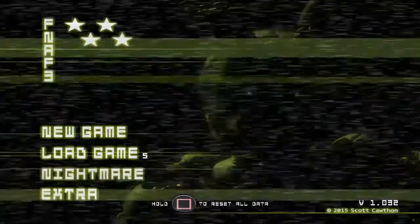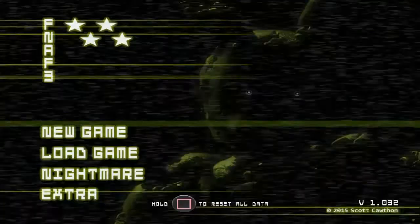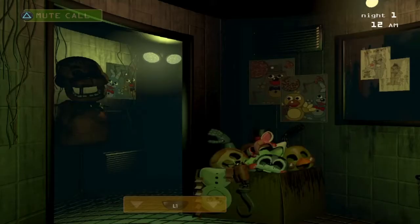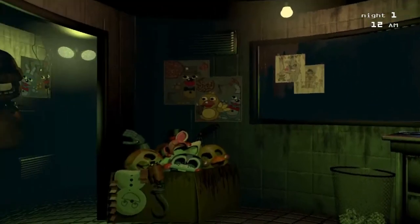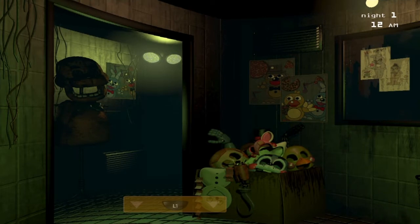Once you beat the game, just start a new game. I am using cheats in this guide to make it easier for me to get through the game again and not have to deal with Springtrap while trying to get all the minigames. Start a new game — Fazbear's Fright Horror Attraction coming soon. I had some trouble with these, especially with the cupcakes and the number pad on the wall.